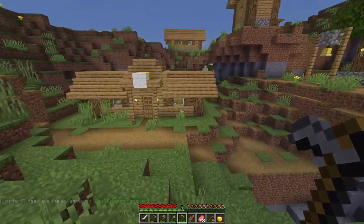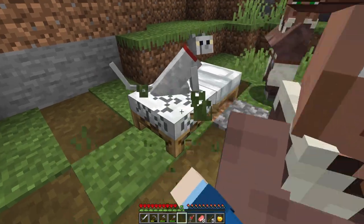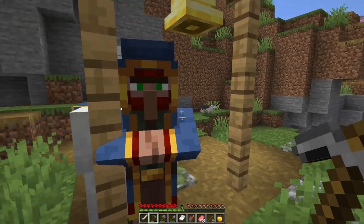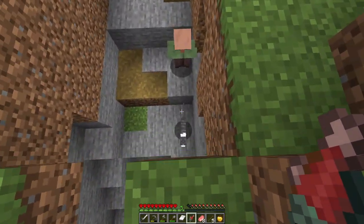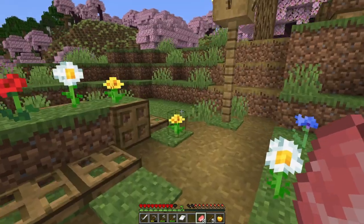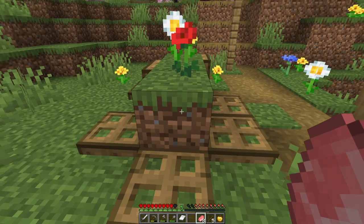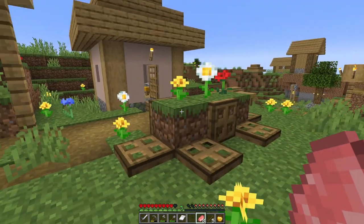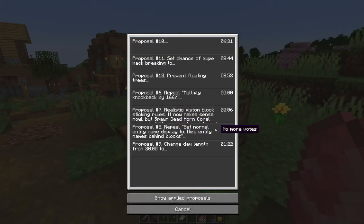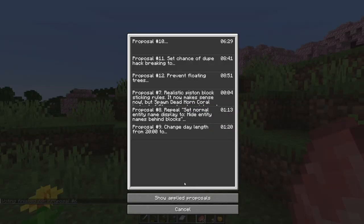There's a wandering trader over here too. I wasn't expecting to see him so early. Let's sleep the night away first. Oh, that was my bed — there are villagers in the way. Trying to tame a second cat — jellycat hates me today, that's a shame. The trapdoors are making noises... I think I know what this is — I think the world is haunted! The vote has been approved and things are moving on their own. Ha!